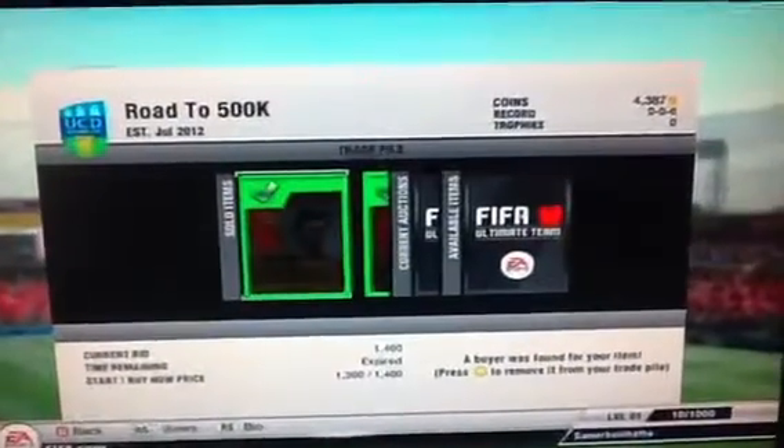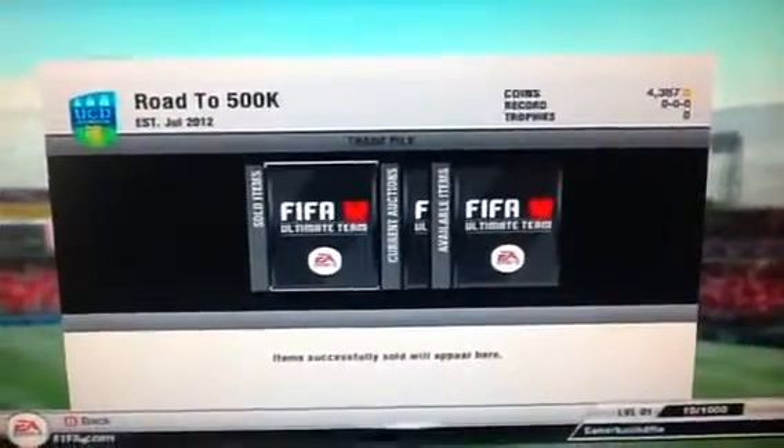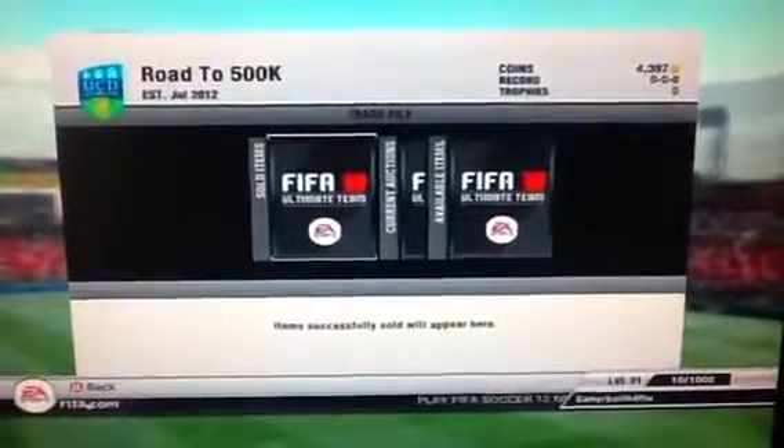Back and both De Geas are sold. One sold for 1,400 and one sold for 1,300 coins. So we now have 4,387 coins total. See you guys in the next episode where I will have my players bought.